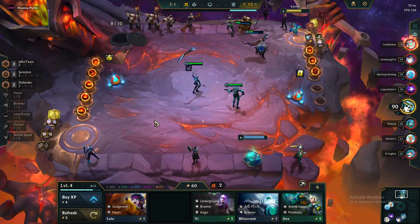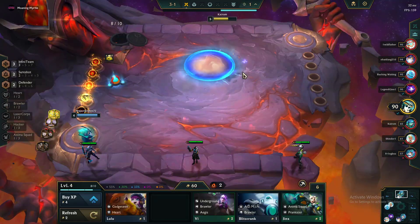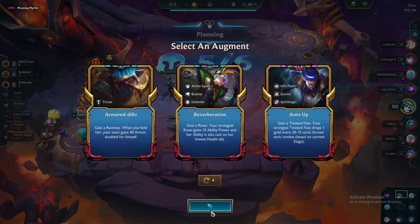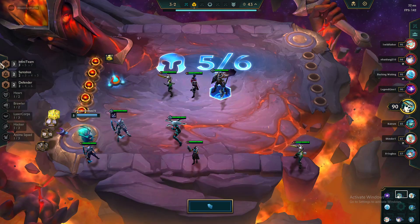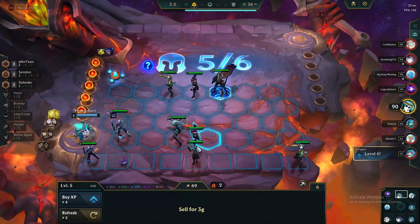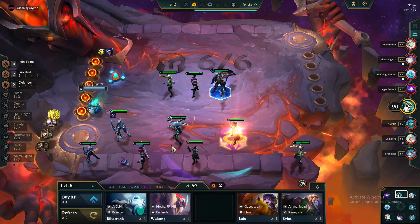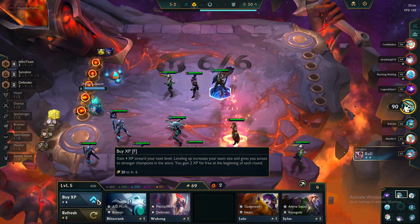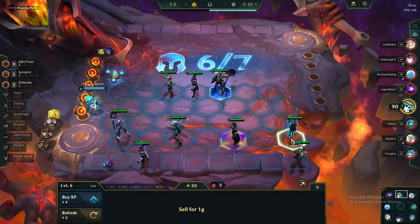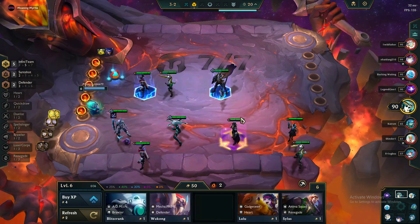Getting our second augment here — see if it's gonna be a team augment or not. Oh, first place lost. Okay, four costs — I'm down for Ante Up. We get Ante Up already. We don't need extra money right now, but it's not too bad. We get our second now at five Infiniteam — we're gonna be getting money.